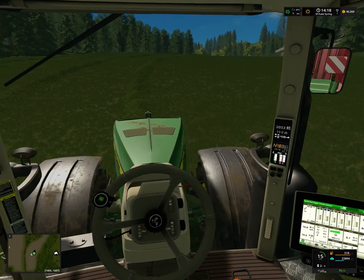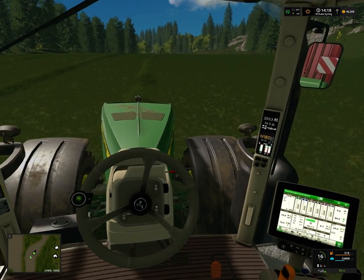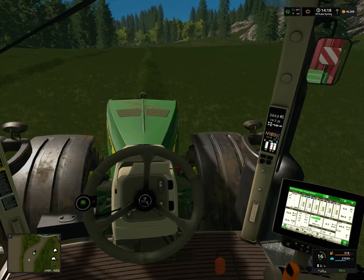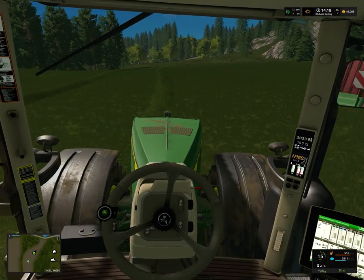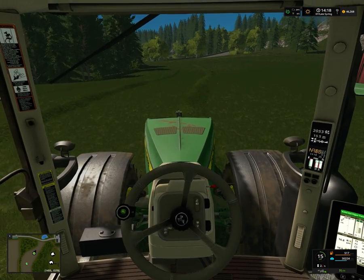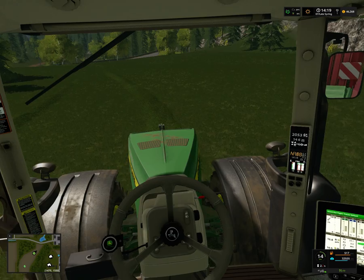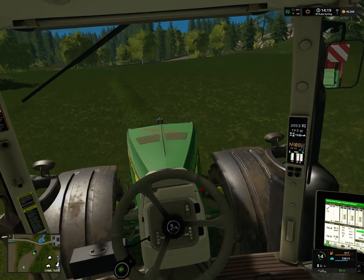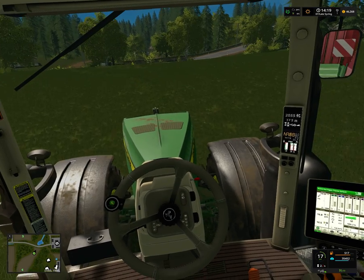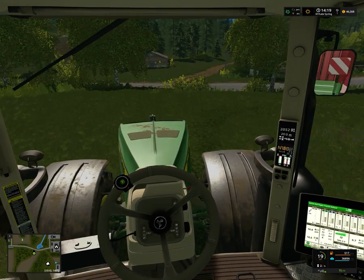Hello and welcome to Farming Simulator 17. I'm Andy and this is the let's play on the Hoffbergman Reloaded map, episode 16. Today we are still continuing with foraging the grass we cut on the grass field — a few rows left to do. We filled up the compost maker, have a bunch of grass stored for the future, and now we're working our way on the silage grass.